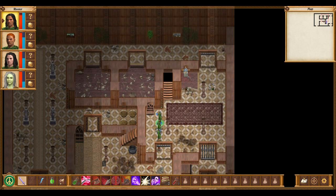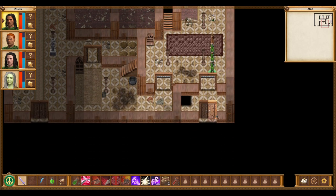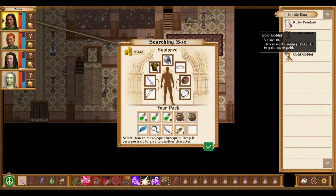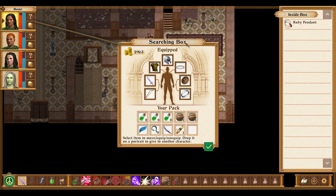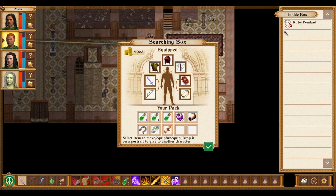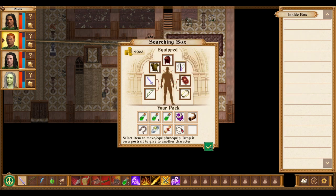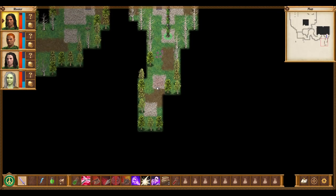Scroll of calling — summons a construct. Plus two to physical armor, plus one to shield ally and one empty slot. I don't really see myself ever using that. We're done with that place. Forest did something.